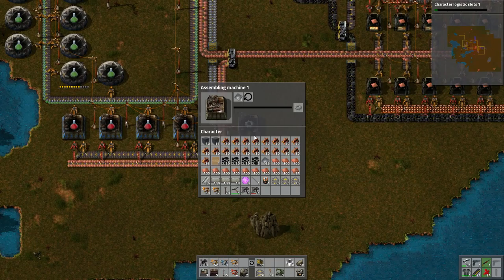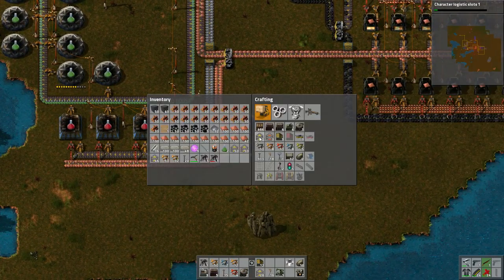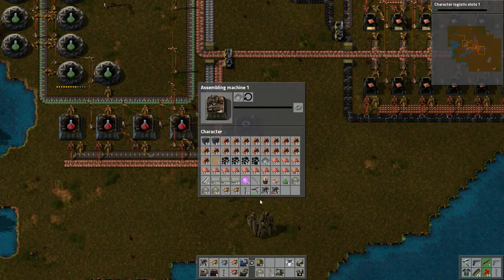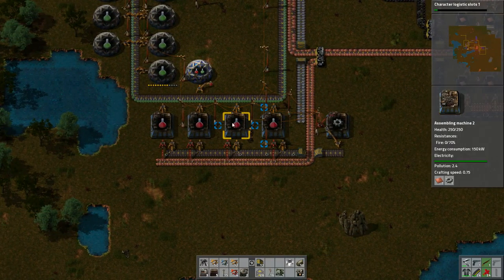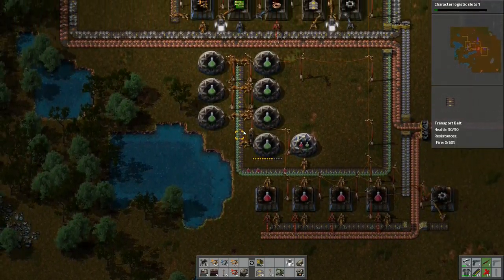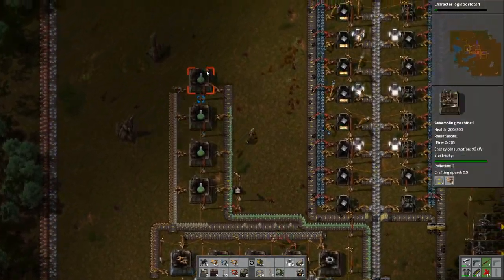We are completely out of red — why is that? Why are you not making gears? I feel like that should be a blue. Just going faster, I'm gonna need to get these going. Gears are being made, everything's good here.